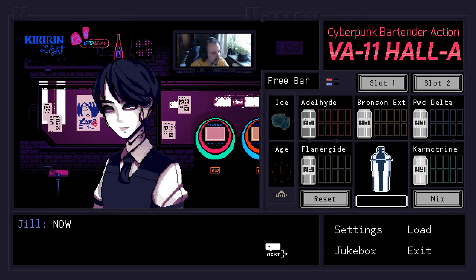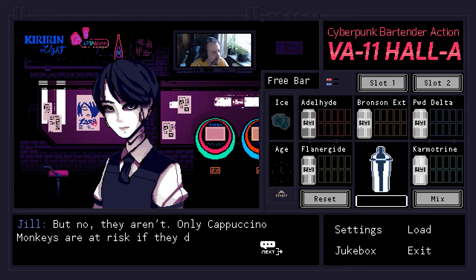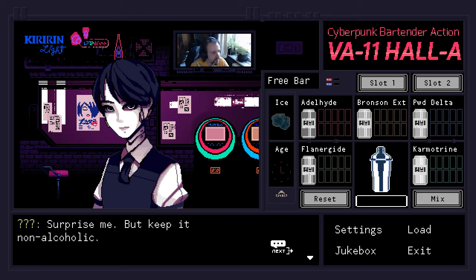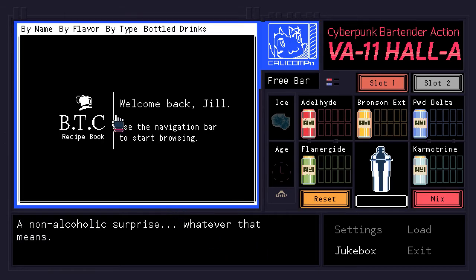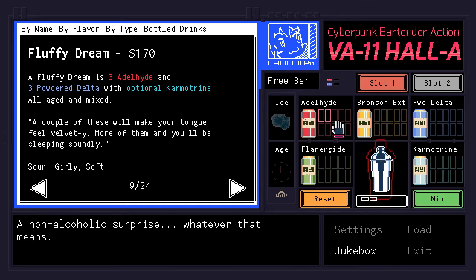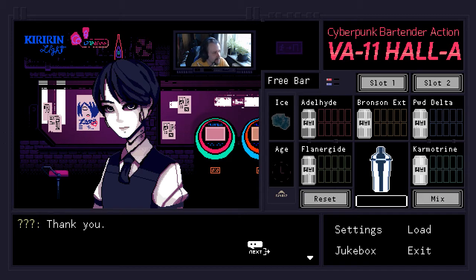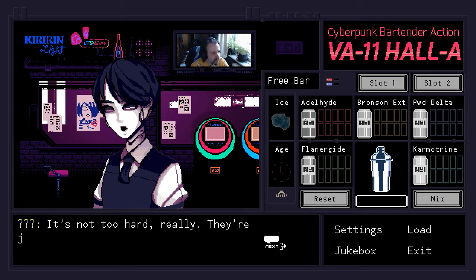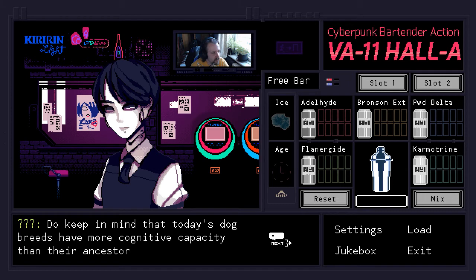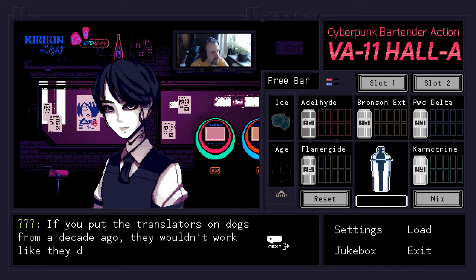'Now that I think about it, are these drinks bad for the dogs?' 'Now you worry about that? No, they aren't — only cappuccino monkeys are at risk if they drink those chemicals.' 'You want anything to drink?' 'Surprise me — but keep it non-alcoholic.' Non-alcoholic surprise! Fluffy dream — that's an option. Aged and mixed. Fluffy dream. Here you go. 'This might sound weird to ask, but they talk through their collars, right?' 'That's right. They're just translators — they read the dogs' brains and turn their thoughts into words. These dog breeds have more cognitive capacity than their ancestors.'